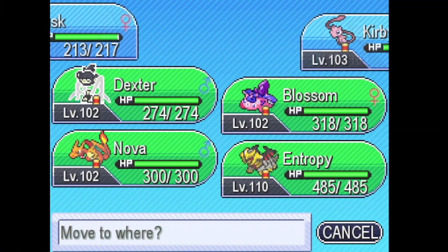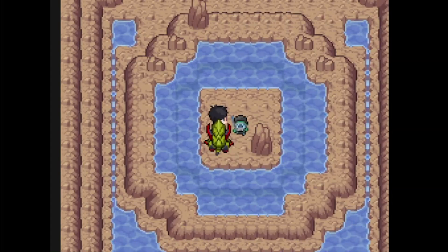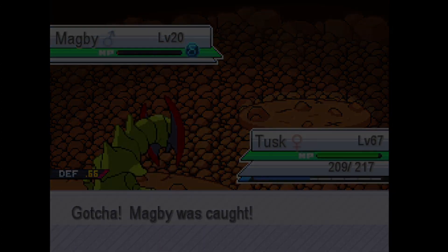So now all that's left to do is encounter, battle, and catch the Delta Magby, which is obviously Water type. So let's get into it — and there we go.